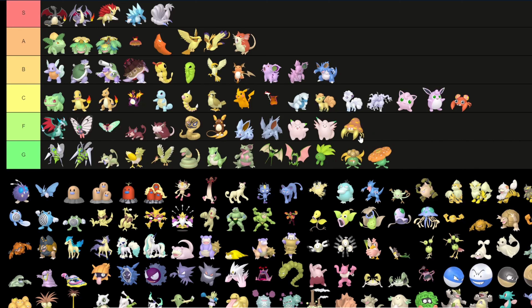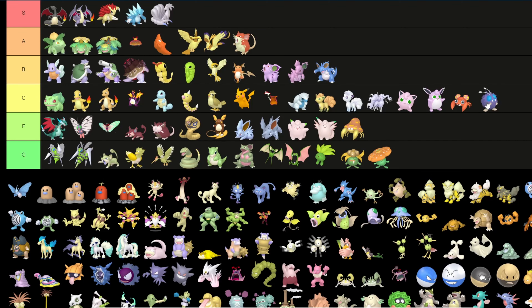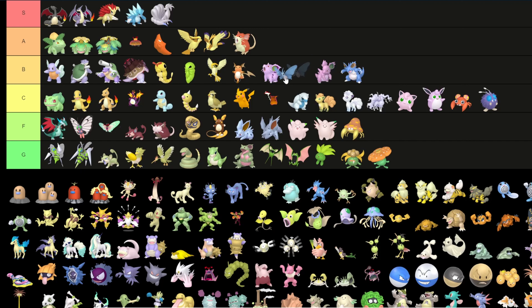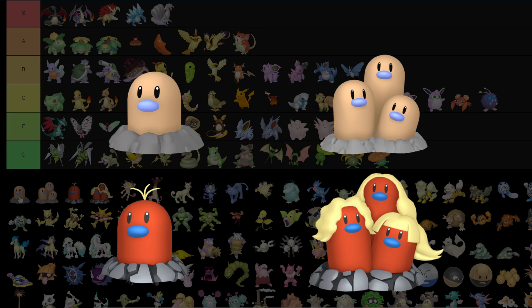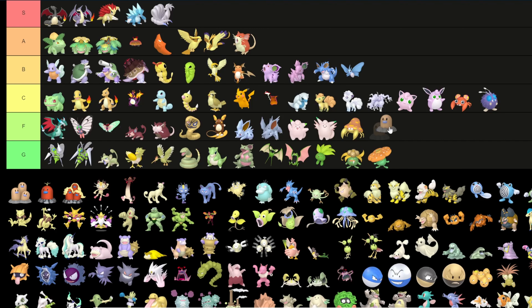Parasect is F tier because it does look worse than regular Parasect. Venonat goes in C — it's an icy blue instead of red, not that different but okay. Venomoth goes into B because I do like that blue coloring it has. Diglett and Dugtrio all go into F tier — I don't like that they only change the nose color.